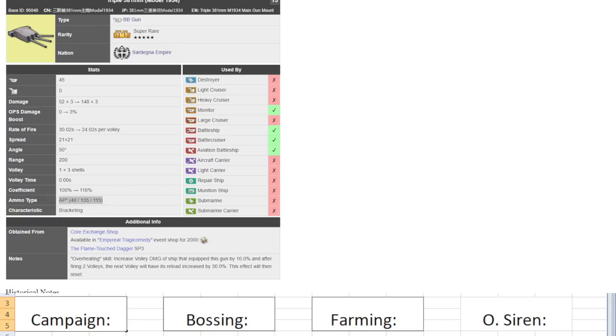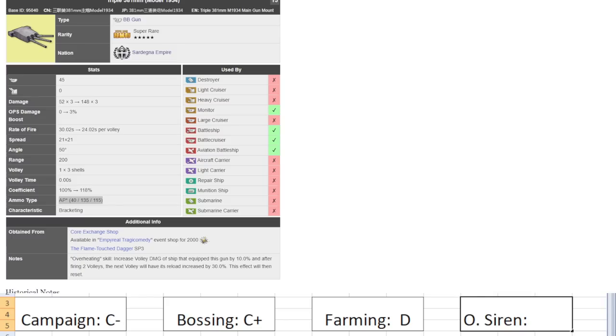Coefficients are normal. Ammo typing is about average or slightly below compared to better guns. Campaign: C minus — you primarily want HE for campaign and this AP gun is whatever until later maps. Bossing: C plus — not the worst but there are definitely better AP guns. Farming: D — way better farming guns exist. OS: C minus — by OS you'll probably have way better options. Overall I'm very harsh on this gun because AP is a very competitive ammo typing for battleships right now. This is probably one of the bottom-of-the-barrel AP guns at gold tier.